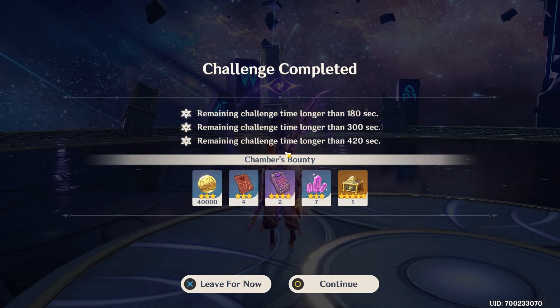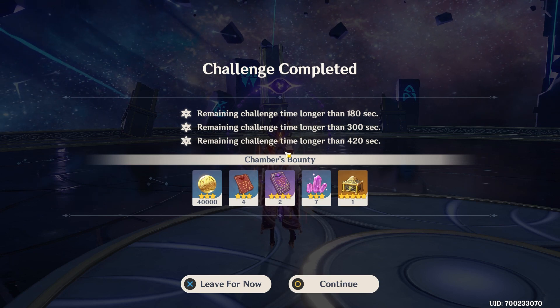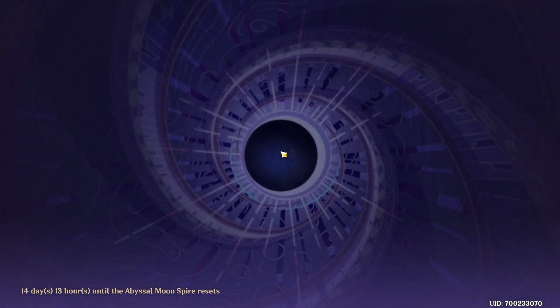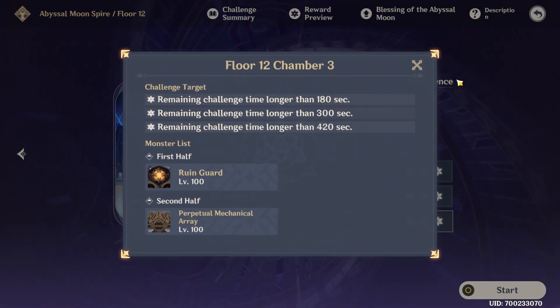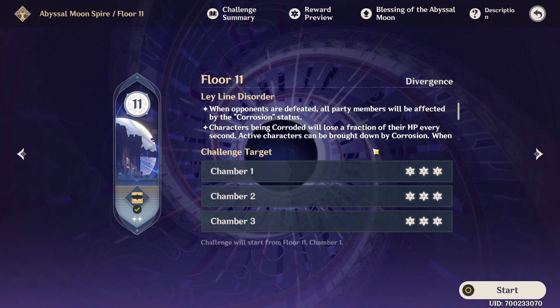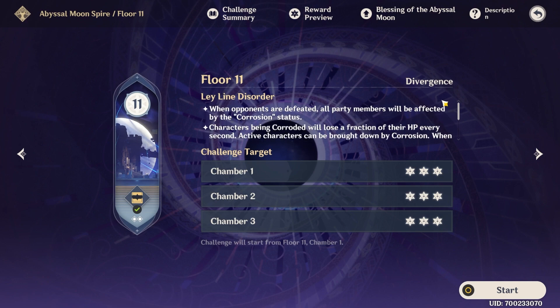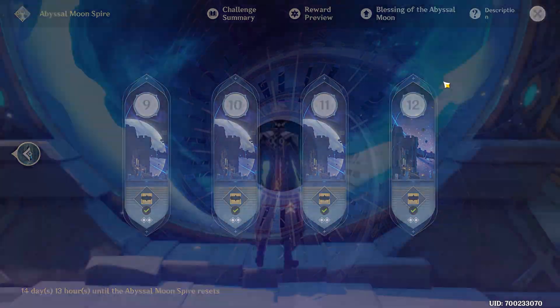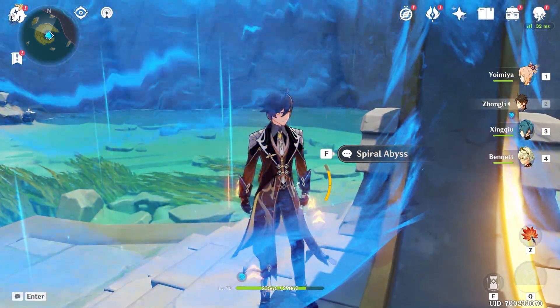Wow, well I'm glad we could do it but geez, definitely harder than before. We went ham on those Ruin Guards. I'm happy though — it feels right now that the first phase is easier than the third phase, as it should be. Floor 11 — I don't think it's as bad as I portrayed. You just need to have a healer like Barbara or Chi Chi. Barbara's really good — I barely needed to worry about corrosion at all. Any healer that can heal your whole party consistently works. Thanks as always for watching, and until next time!